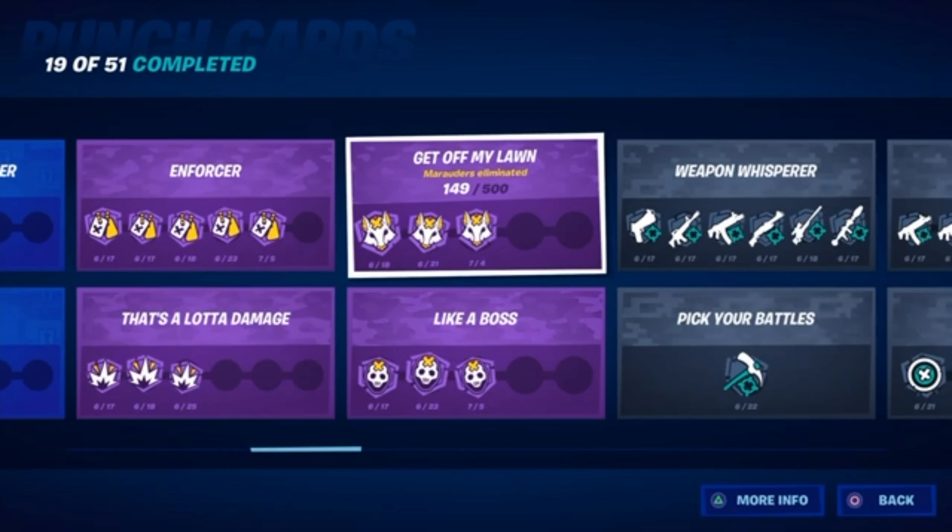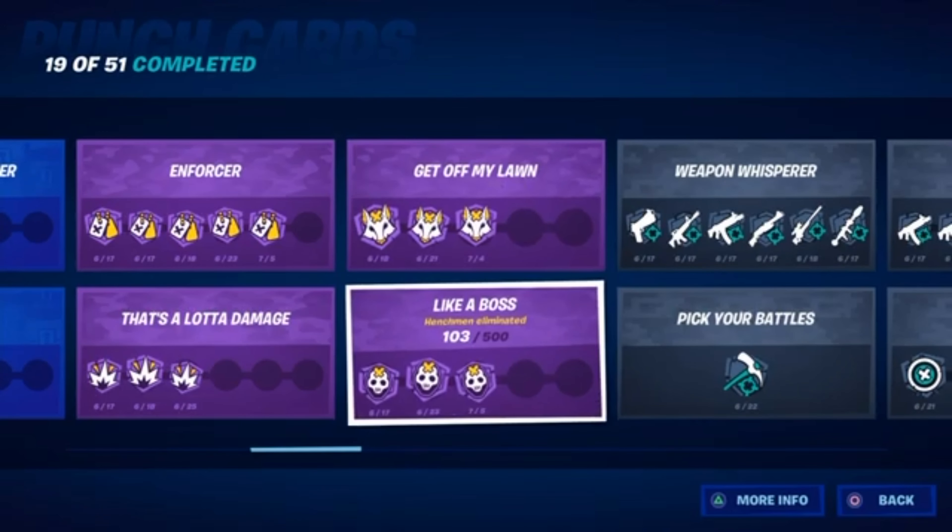This one is to eliminate marauders. Just jump out of the battle bus over Authority and pull out your glider immediately, then wait until the first circle spawns — that's when meteors fall from the sky with marauders in them. Once you see a meteor fall, go next to it, pick up a gun, and kill those marauders. This one is to just eliminate henchmen. I just landed at Authority a bunch of times and killed all the henchmen. The best places are Caddy Corner or the Authority — the Fortilla doesn't have a lot of henchmen for how big it is.